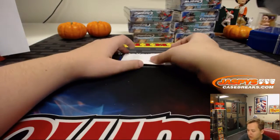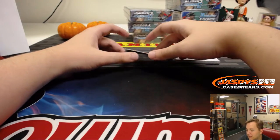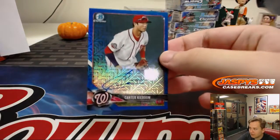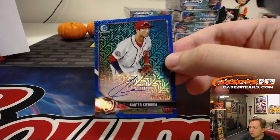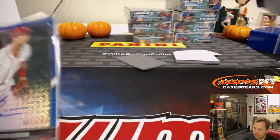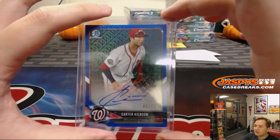He did get, what, 20 spots. He does it with a very nice Blue Refractor Autograph, 57 out of 150 — Carter Kieboom, David B with the Nationals. So there you go. Thanks everybody for getting in, appreciate it. JaspiesCaseBreaks.com — the rest of the case is in the store now.